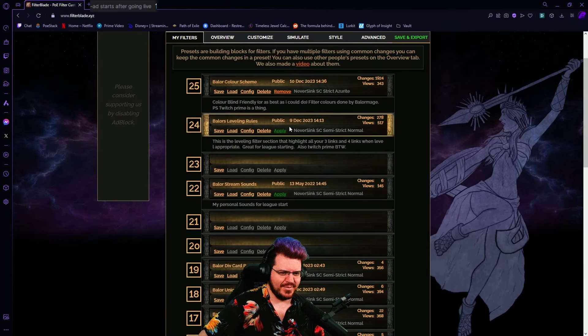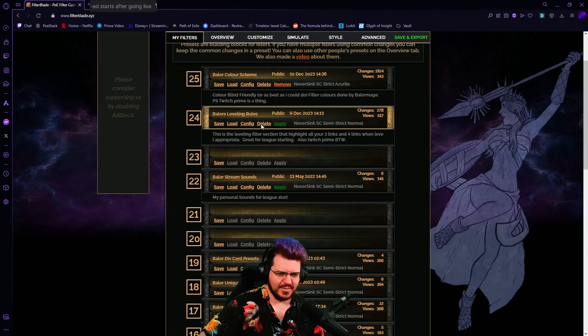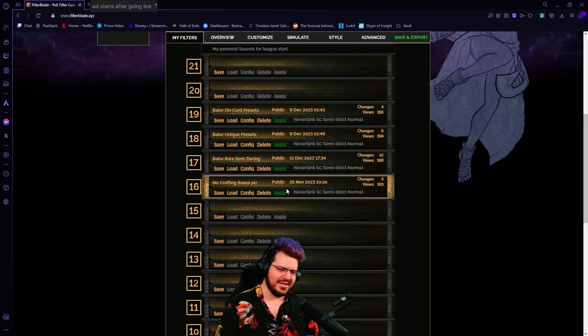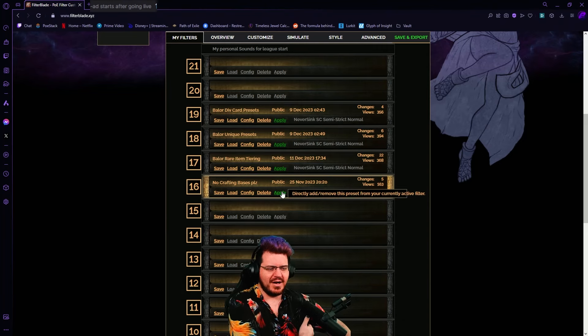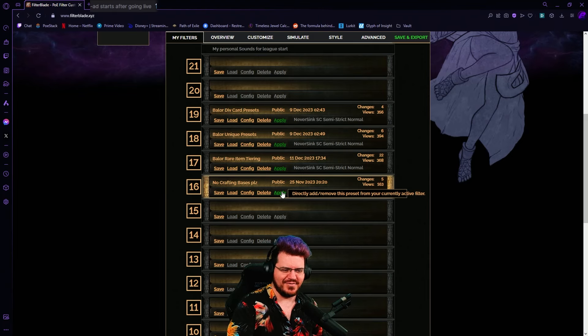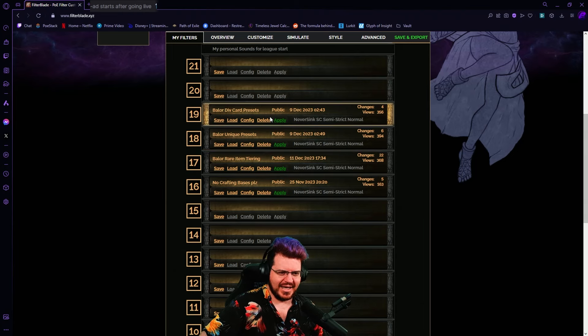I think the leveling rules are going to be the most important, so we'll get to them last. I also have div card presets, unique presets, rare item tiering, and no crafting bases. No crafting bases is literally just a module I built to turn off all crafting bases because I get sick of seeing them after day one. I just apply that instead of having to go and manually turn them off all the time, and that works great. These all get reset by me before the league starts, so there's no additional tiering beyond what NeverSink already provides.